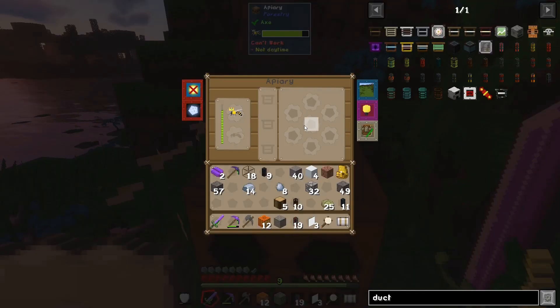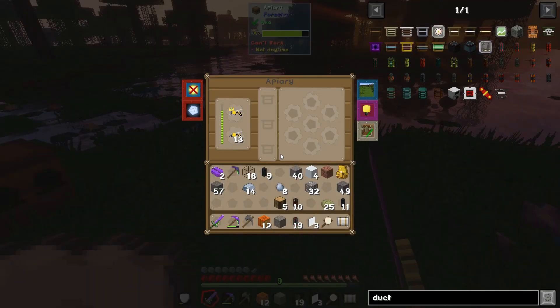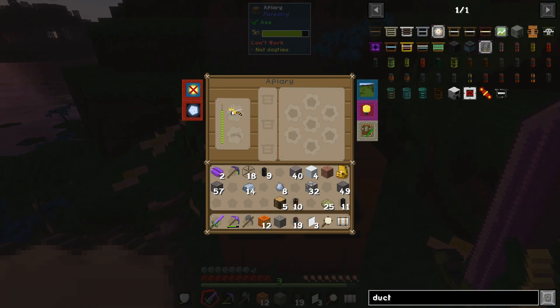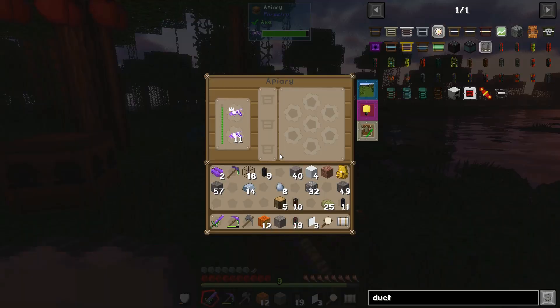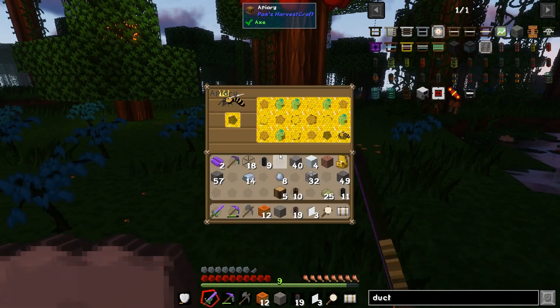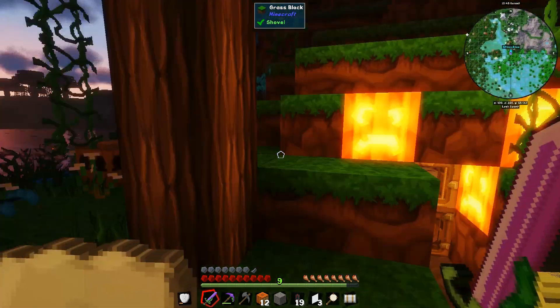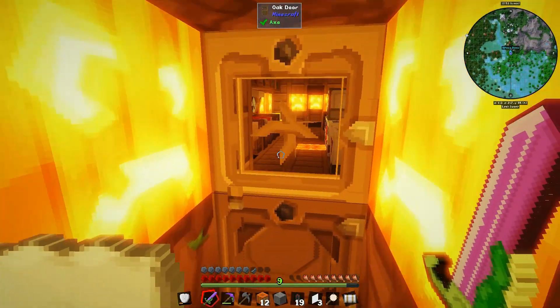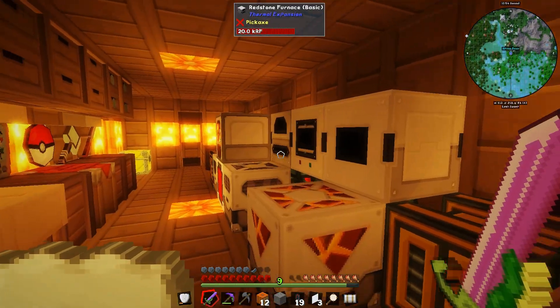Working on a couple of the bee things - I finally got a cultivated bee and I was pairing that with a common one to try and get either a diligent or a noble, work our way up to the royal jelly stuff, and then we can start doing apiaries and whatnot.